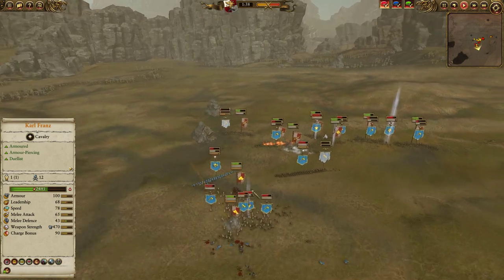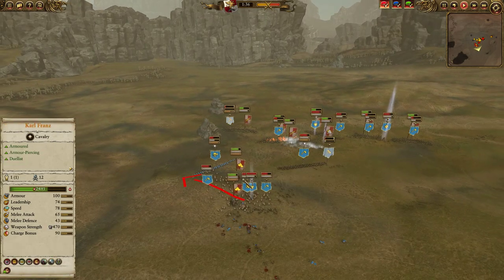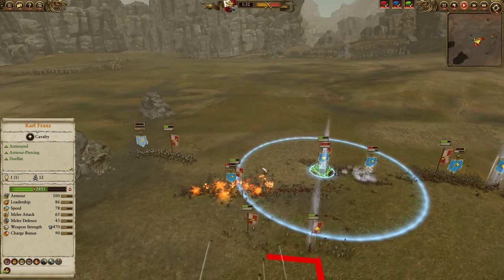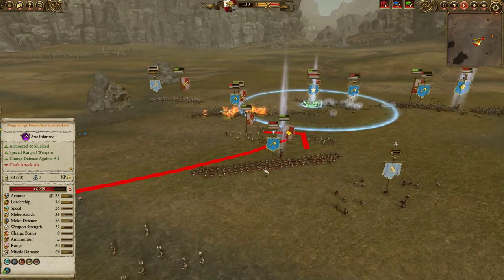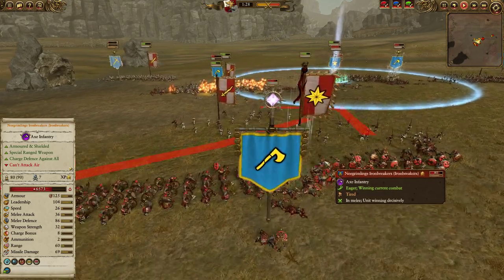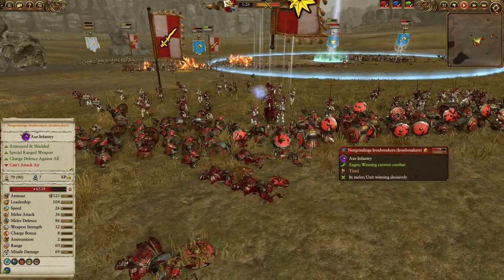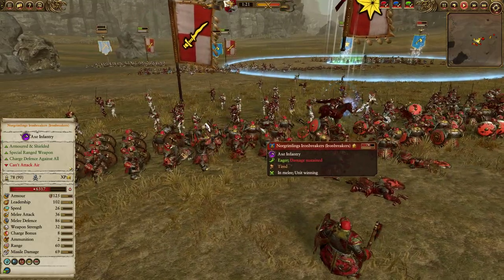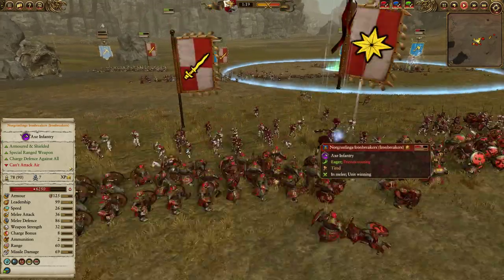A bit of a mistake on my part: I should have detached one Steam Tank to chase after the Ulthar's Raiders and sent one after the Norghumid's Iron Breakers. But regardless, despite the Blasting Charges, Karl is going to dive in here against the Norghumid's Iron Breakers, just smacking him around a little bit. With his very high melee attack he'll actually dish out some hurt to these guys, which is important because otherwise Empire troops kind of suck at killing Iron Breakers.